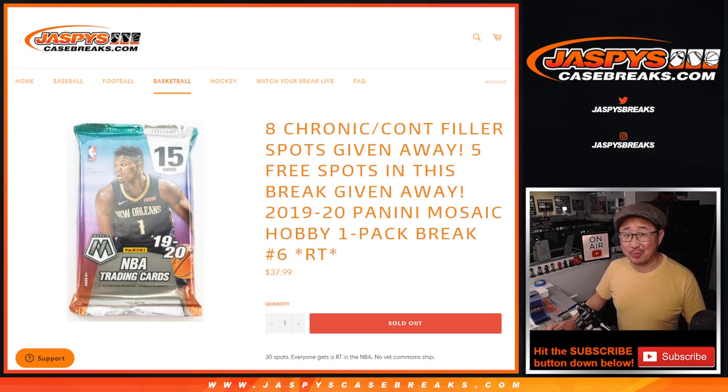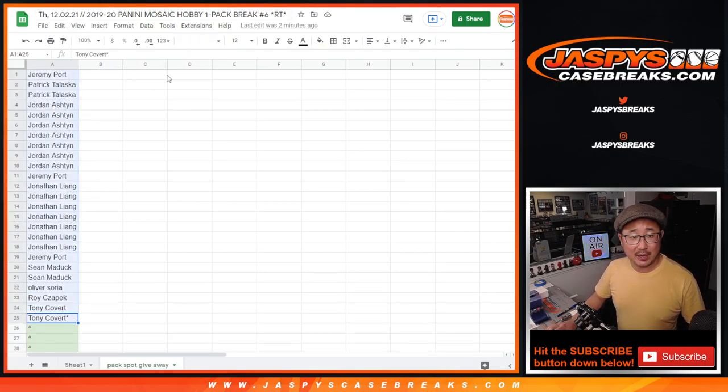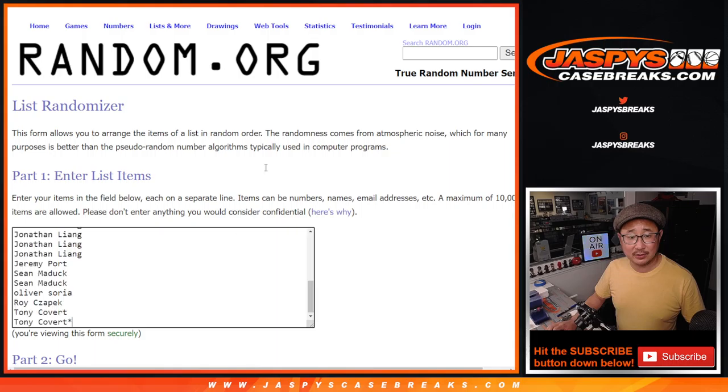We're very close to knocking out 3 different breaks back to back to back. Now first of all, a number of things happening here. There'll be 3 different dice rolls. First dice roll giving away extra spots. Second dice roll, the pack rake itself. The third and final dice roll, giving away the spots. First dice roll though, if you bought a spot straight up, you got a chance at extra spots, so let's do that.